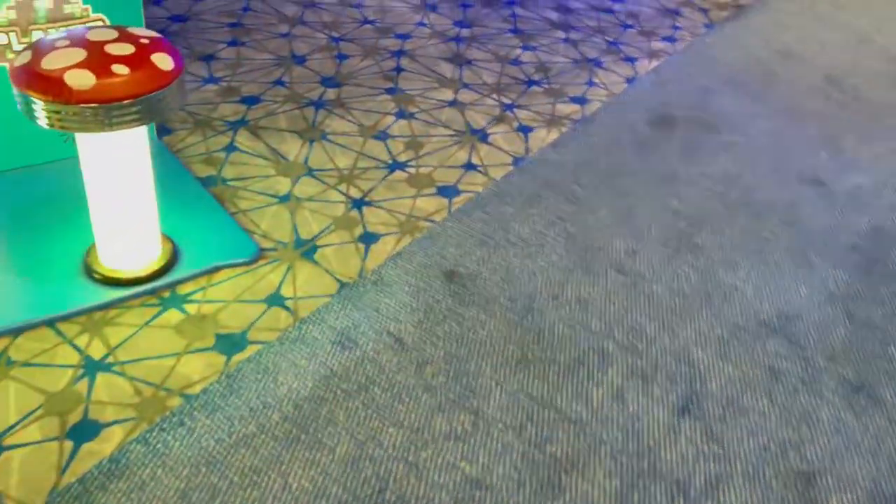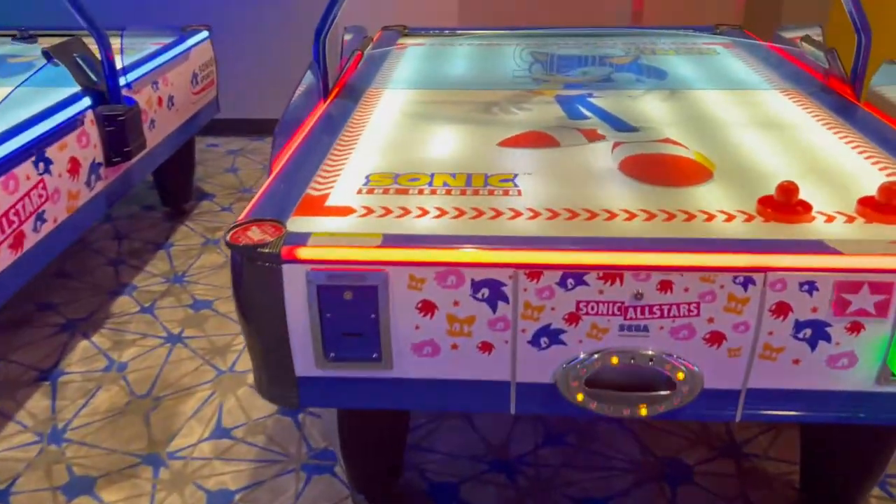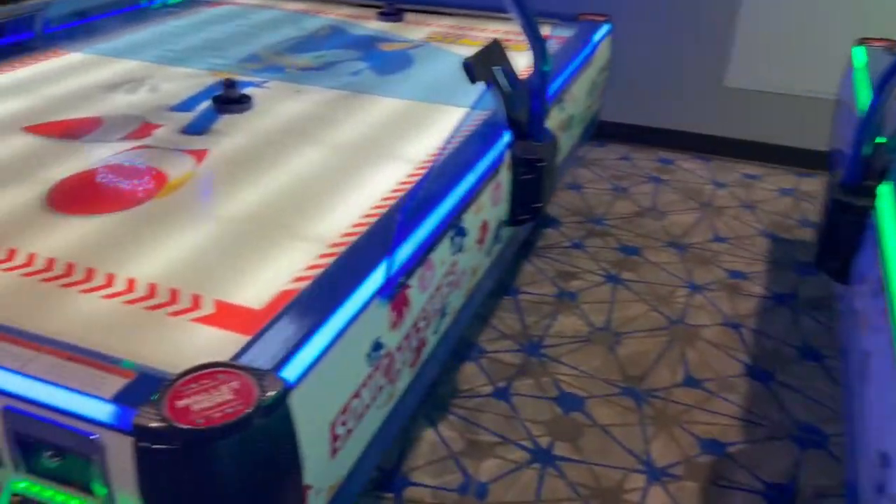This is a tour of Round 1 in Temecula. It is very big, and around the back we see Senpai Tacos. And then here is Halo Fireteam Raven. And here's a pretty cool one — it's Sonic the Hedgehog Air Hockey. That's what it looks like.